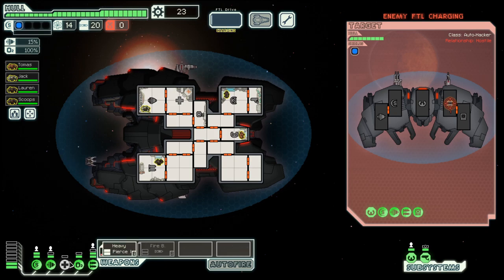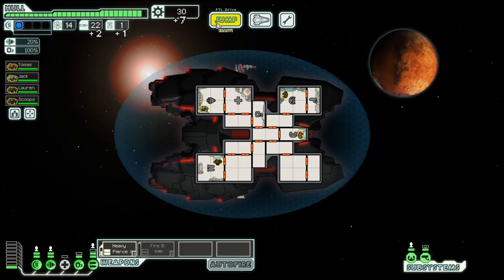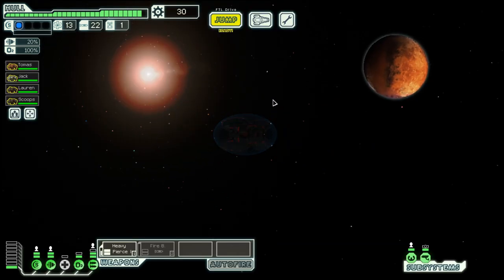They hacked weapons, so that could be a bit difficult. Let's make sure that they don't get away first, and then we can try to deal with the weapons and then with hacking, to get that nuisance out of the way. There's one laser that does not bother me at the moment, as it cannot hurt us — we have one shield. Then we move on to the distress.